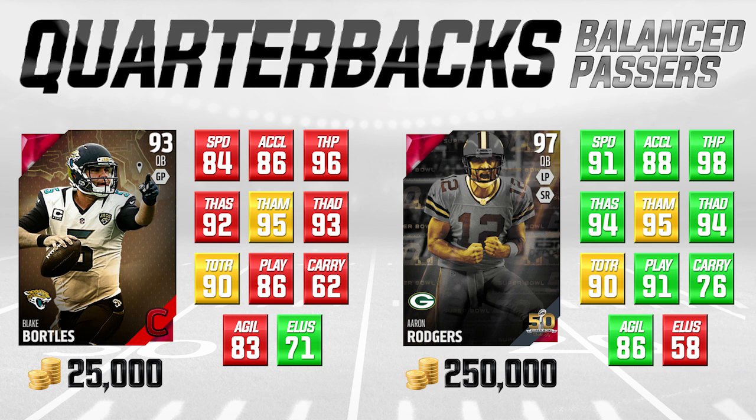Aaron Rodgers' cards are typically really, really good in Madden, and this one is no different. He's great in basically everything — 94 throw accuracy short, 94 mid, 95 deep, and 94 deep. Really good attributes across the board. But if you look at Blake Bortles, he's really not much lower in pretty much anything. The only things where Aaron Rodgers really blows him out of the water are in carrying, and arguably speed where he's 7 higher, and play action where he's 5 higher. But look at the throwing accuracy attributes — only two difference in throw accuracy short, one in throw accuracy deep, the same in mid, and only two throw power difference.